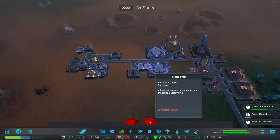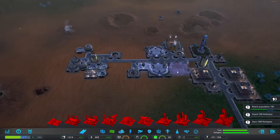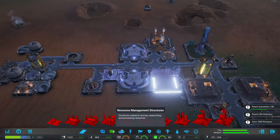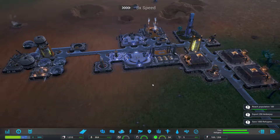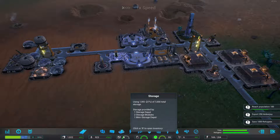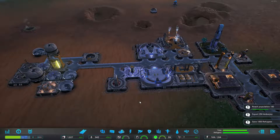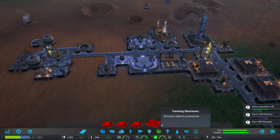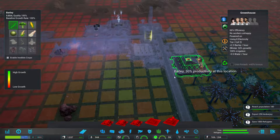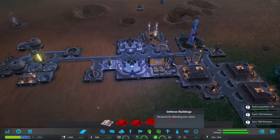We've got no missions. Export 215 Amperage oil — here's our next population. So we're going to put in a trade hub. Let's kick it up a little bit. Storage depot — put that right there. We just basically quadrupled our storage capacity.